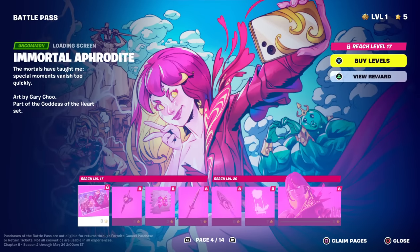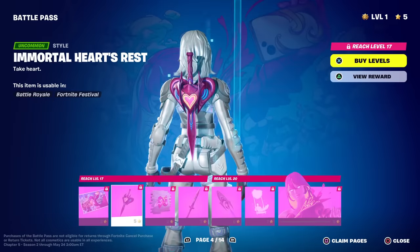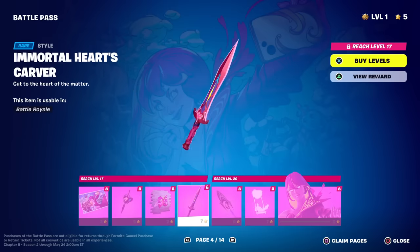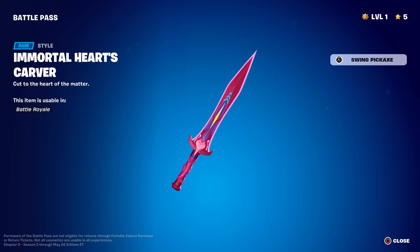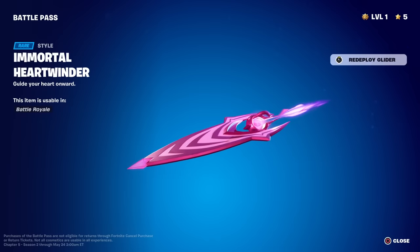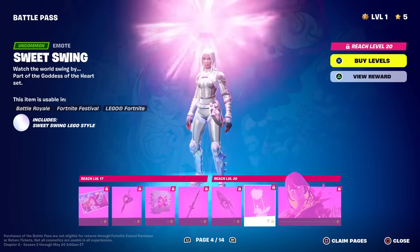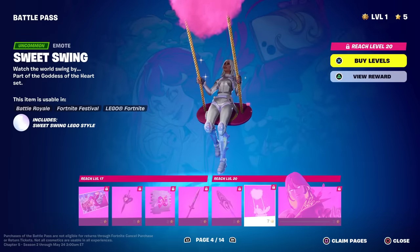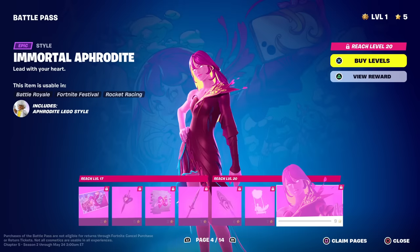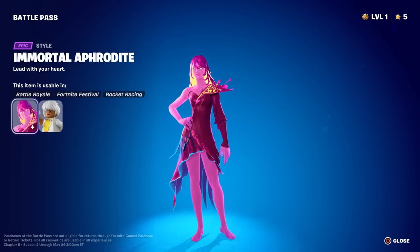They all have an Immortal style. Here's the Immortal Hearts Rest back bling — looks like it's interactable with the pickaxe. Heart Collector — here's the Hearts Carver swing, that's nice. Here's the glider — they've got some nice deploys. It's a heart and it turns into this big almost surfboard glider. There's lightning, that's pretty cool. You're just floating in the sky. Here's the Immortal Aphrodite — wow, interesting. I don't know about that wicked protrusion there but everything else looks pretty sweet.